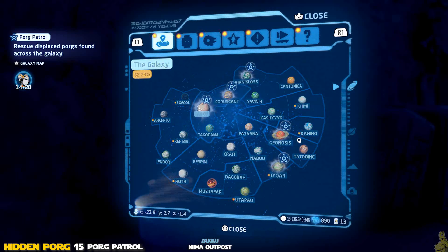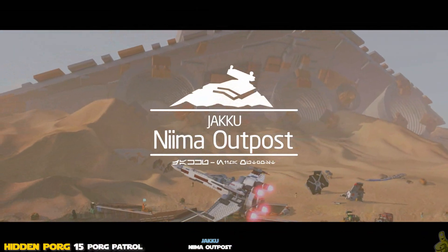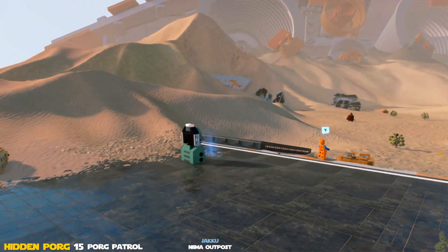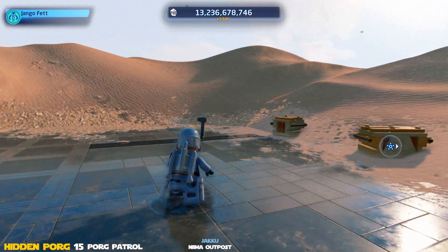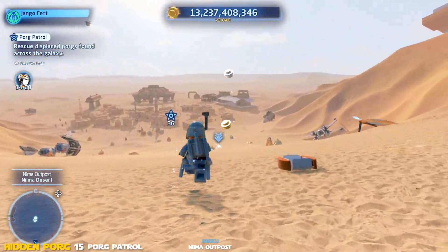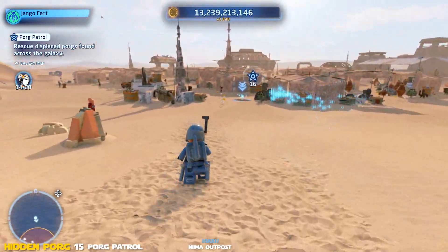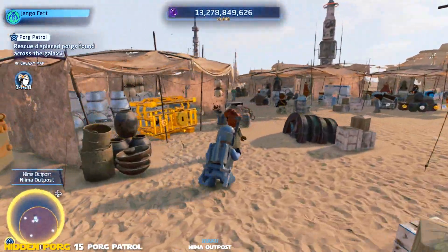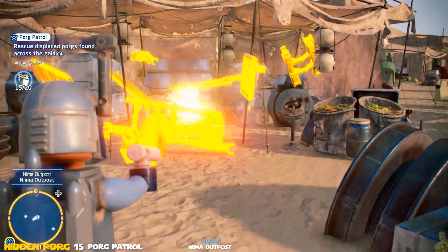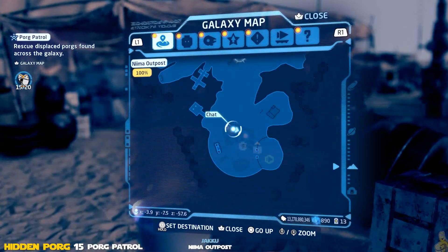Next — Jakku! Heading over to Niima Outpost. This one you guys probably ran into during regular play — it's down in the marketplace and the Porg is just trapped in a gold cage. You'll need a bounty hunter to melt the gold. If you're doing this challenge and don't know how to melt gold, you might be getting ahead of yourself — follow our playlist for the most efficient route. Right in the front left of the marketplace — booyah, Porg number 15, get out of here!